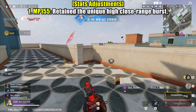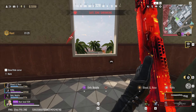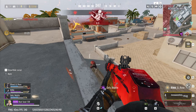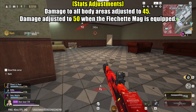Here's a breakdown of the weapon stats adjustments. MP-155: the weapon retains its strength in close-quarters combat, offering a potent burst of damage at short distances. To balance its effectiveness, the MP-155's range performance has been toned down. The damage dealt to all body areas is now set at 45, providing a balanced approach.